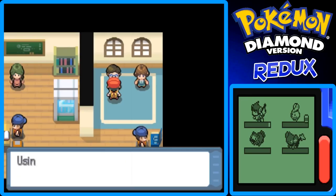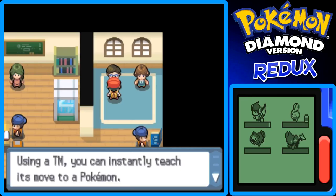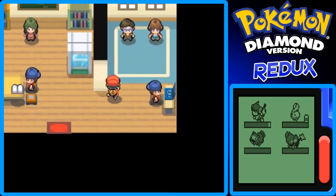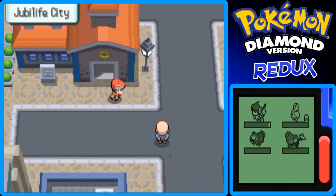A Technical Machine, or TM for short, contains a Pokemon move. Using a TM, you instantly teach its move to a Pokemon — but a TM is good for one use only, so don't waste it. I'll probably save it, because I like saving TMs I don't use just to have them in my bag.